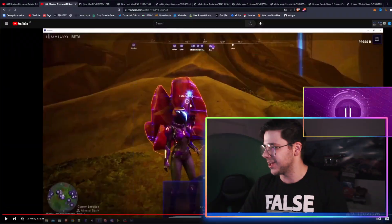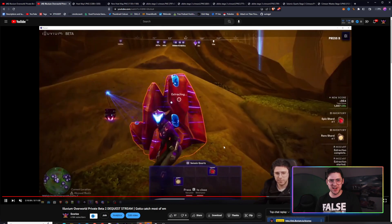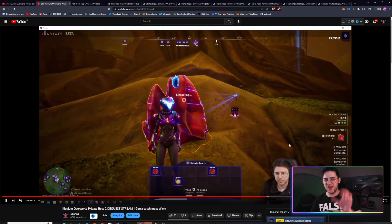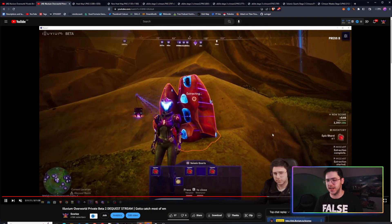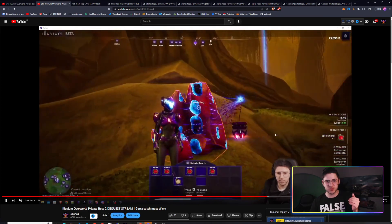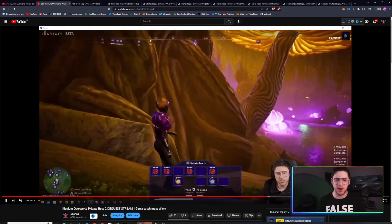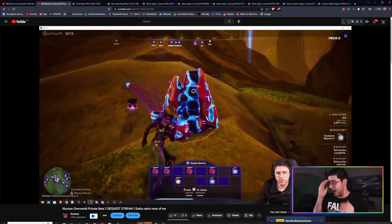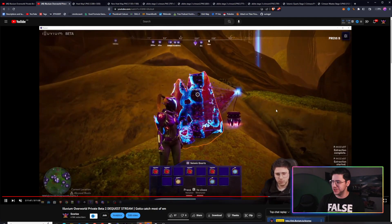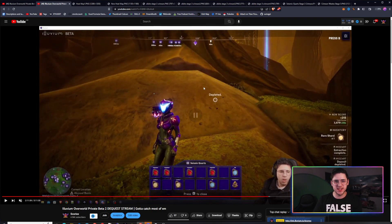Now we're going to take a look at the Seismic Quartz. Once I found all the different rocks, I went through and did the Seismic Quartz first. Here is what came out of it — an epic and a rare off the bat, then an epic. They don't have guaranteed shards, especially in Stage 2 and Stage 1, but in Stage 3 it pretty much seems to be 99% shards. Resplendents can come out of this fairly commonly, but they don't come out as much as you might think and you might not get more than one. But that's fine — you can usually get a host of epic shards. From this other one you can see four epics, two commons, and two rares. These Seismic Quartz are what you want to go for if you're doing a shards run.